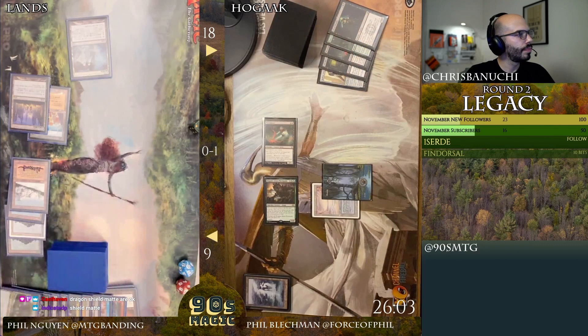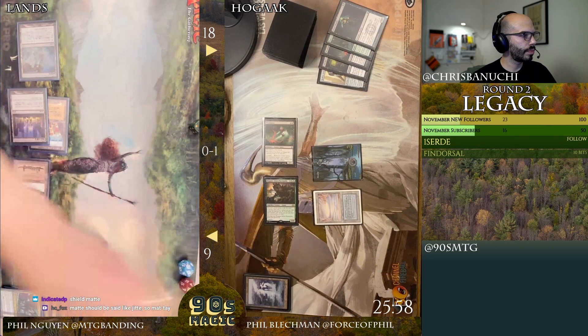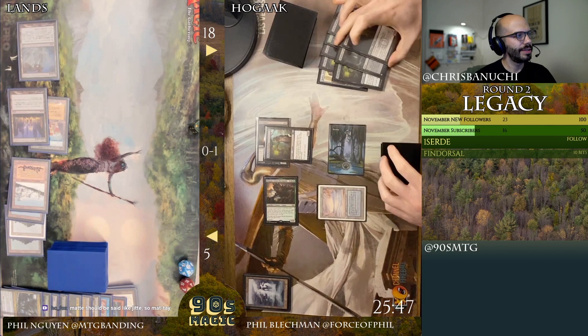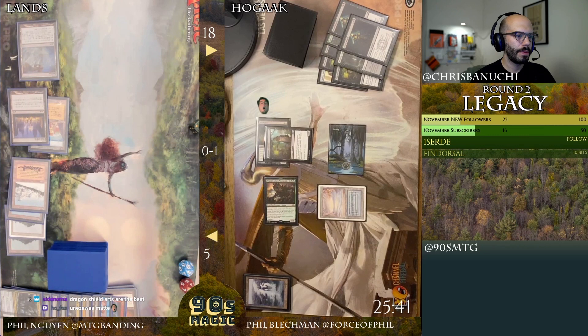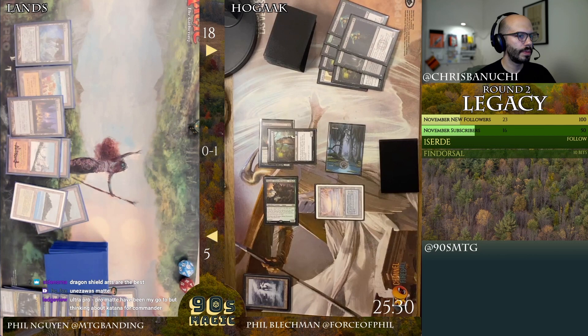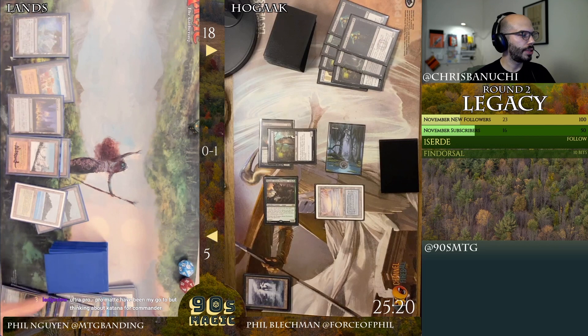Dragon Shield Matte, okay. I'll block the Hogak with the Arrow, okay — take four. Flip over a Border Post, a Stitcher, and a Street Wraith. Dragon Shield Matte. Pass the turn. Umizawa's Matte. I'll draw for turn.